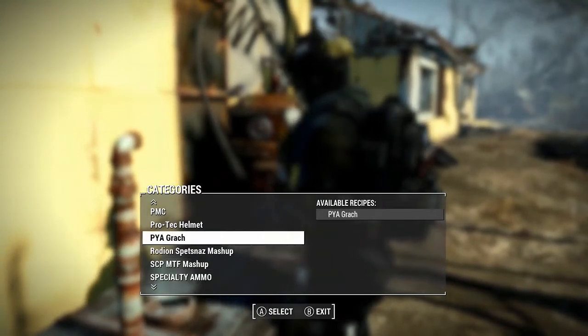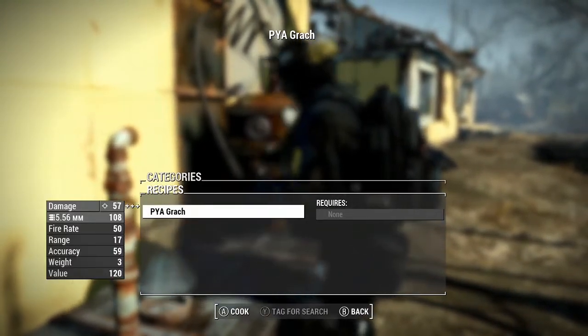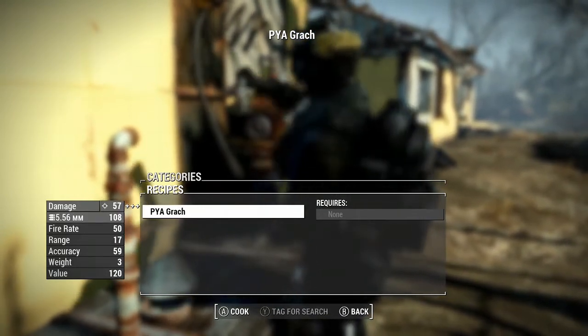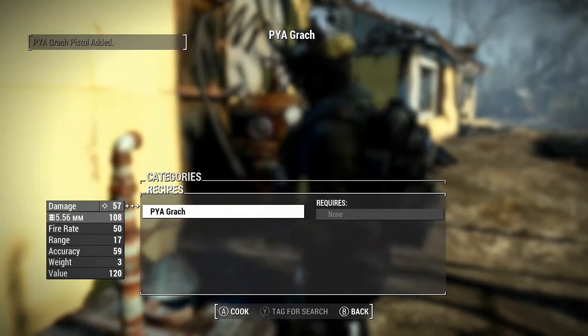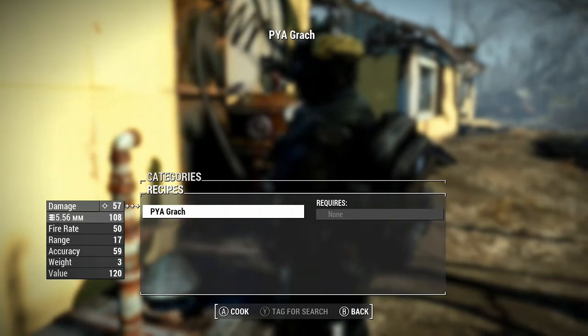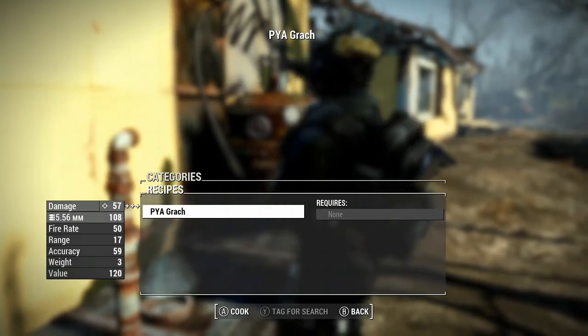For the pistol, it has its own category as well — it's called a PYA Grok with its own ammunition: 5.56mm. It has a base damage of 57, fire rate of 50, range of 17. Okay, that cannot be accurate.